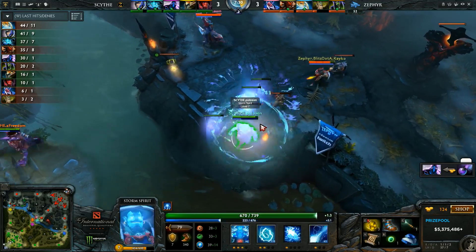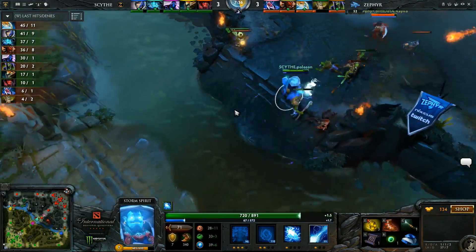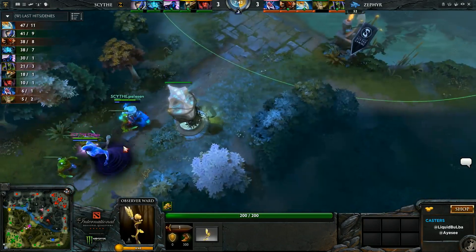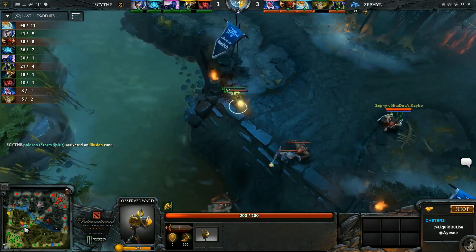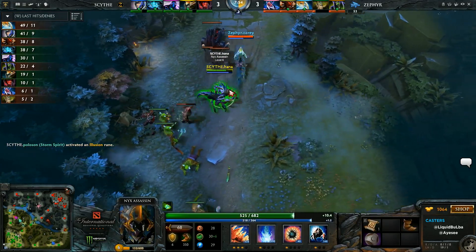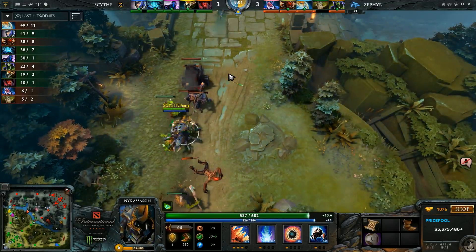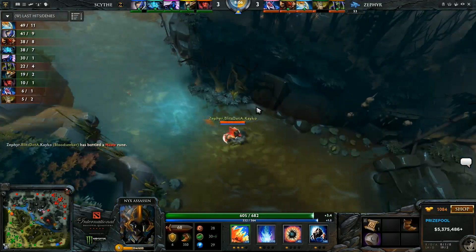Definitely Zephyr, just looking at mid. Zephyr doesn't really want to go on the Storm because they don't know where the enemy supports are. Enigma hit that really crucial level 6 — however, he's still not farming. They're going to go for a smoke gank. They really want to kill the Naga — that's the big hero they need to kill right now. Because if they don't burst the Naga down instantly, he's going to get his items. Naga actually has sleep if he needs it, so if they want to run at him they have to overlap things perfectly. Blitz is going to bottle up a Haste Rune.